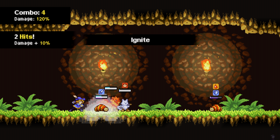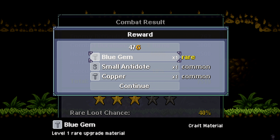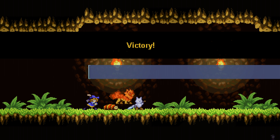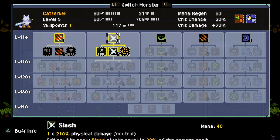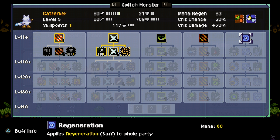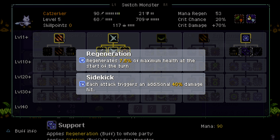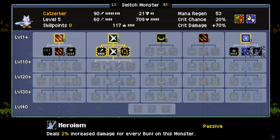Nice. Done deal. We gotta level up — let's check out the skills. We got our slash operating, this is normal claw, Airsicle. Maybe we should try this — apply sidekick buff. What is that? Each attack triggers an additional 40% damage hit to a random monster. That's not good at all. Deals 2% increased damage for every buff on this monster.